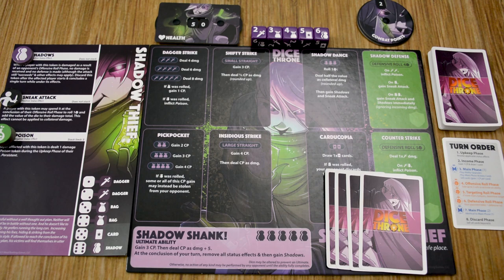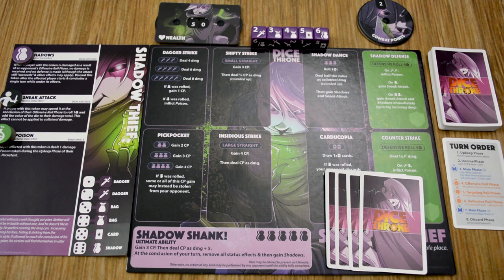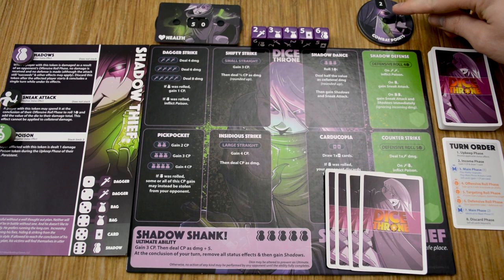Our Shadow Thief will be the starting player. The first phase in the turn is the upkeep phase. During this phase, you check whether any status effect tokens your character has are triggered — some will be positive, some negative. For example, if the Shadow Thief had given a poison to the Paladin, during his upkeep phase that would be resolved and he would take one damage per poison token he had. The second phase is the income phase. With this being the very first turn, the Shadow Thief would skip this phase. But normally, the player will receive one combat point — up to a maximum of 15 — and will draw one card from their deck.